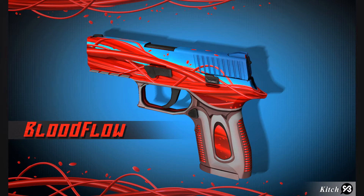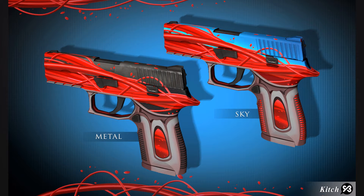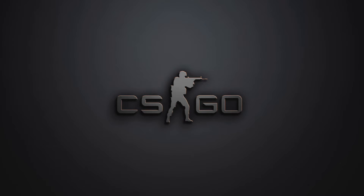Our ninth skin is the P250 Blood Flow, made by the same guy who created the M4A1-S and the AWP Golden Coil. The cool thing is the wear variation: factory new it's fully covered in paint, field tested it shows some scrapes, and battle-scarred it goes down to just the red blood flow effect — like a handle full of blood. I think this will be a popular P250 that many players will use.